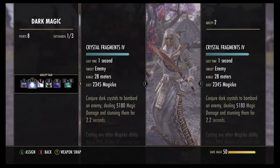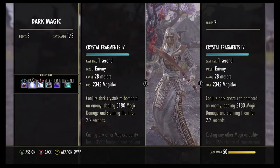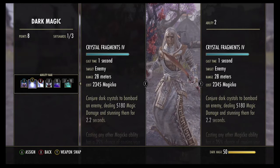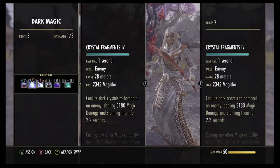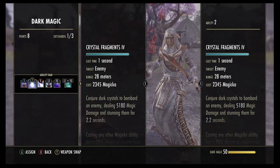The second ability is going to be Crystal Fragments. Any sorcerer who plays this class will run this - no doubt about it. This is without a doubt the best, strongest ability, so I don't really have to say much about that, you would know what that is.